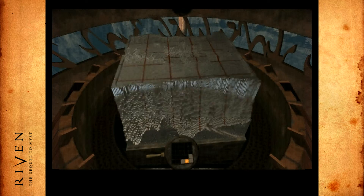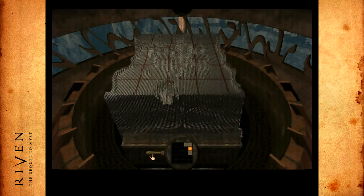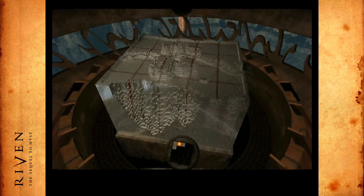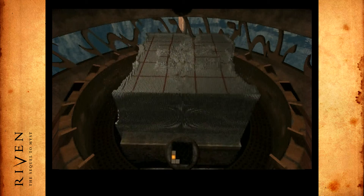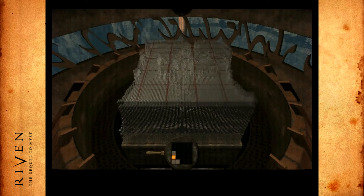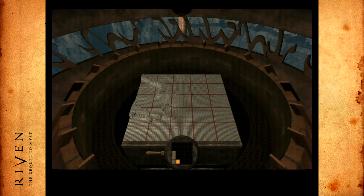It all suddenly became clear. I'm assuming we have to align this stuff in the correct order. But why is there only one shape? What about the other holes that are not lit? You can only click on the pieces here.